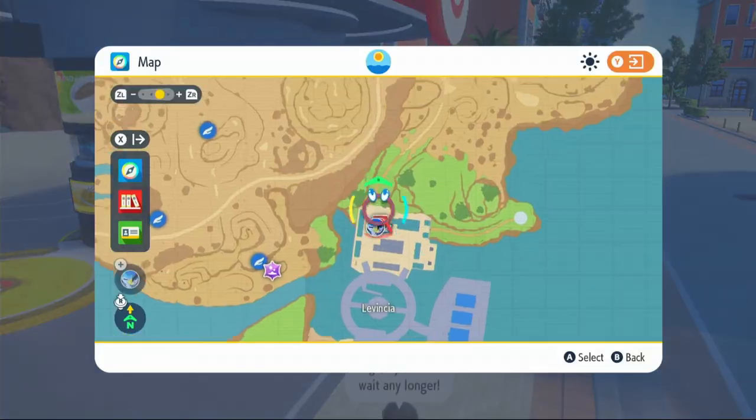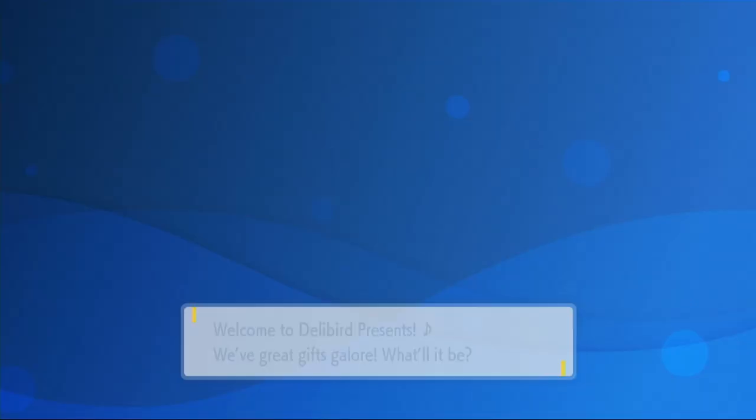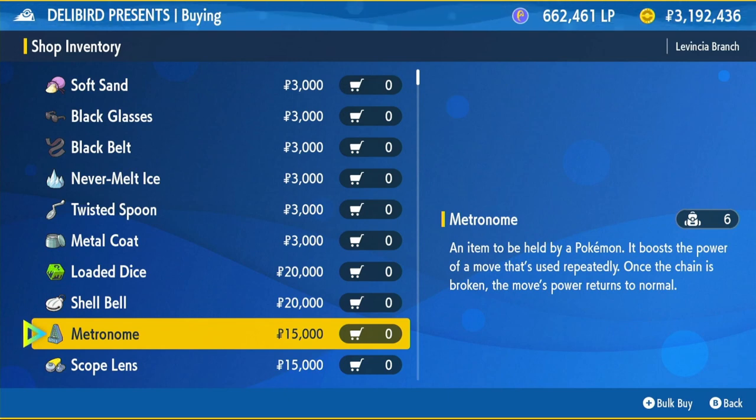Let me show you where to get it. You're going to want to fly over to Levincia North and come to the Delibird shop, click on battle items, scroll down until you see the Metronome — 15,000 Poké Dollars — and put it on your Mewtwo.